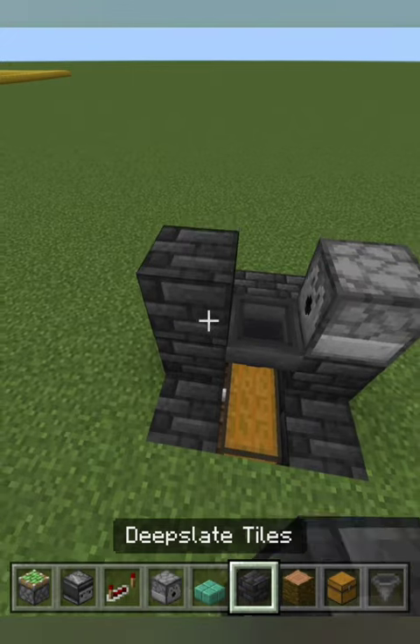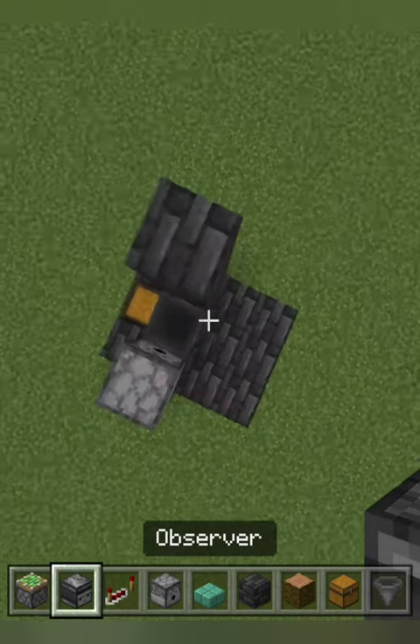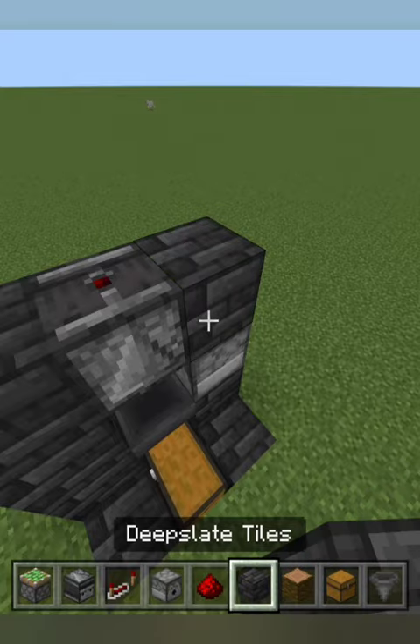On the left, build up 3. Place an observer looking down with a block next to it and put redstone above.